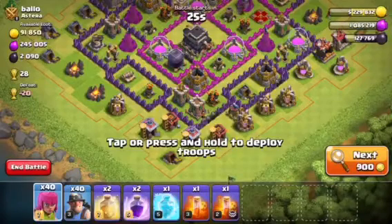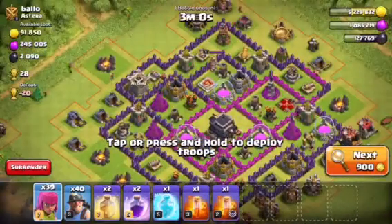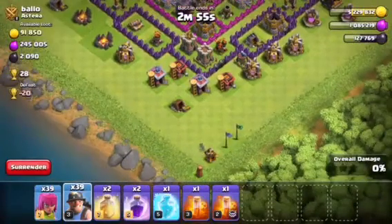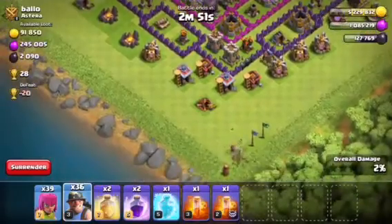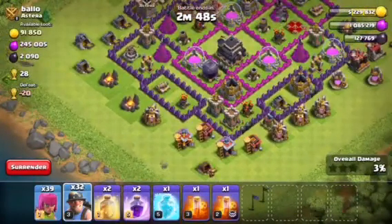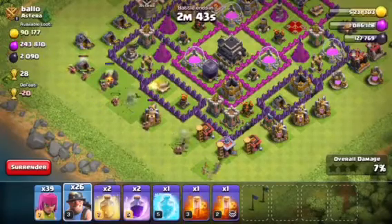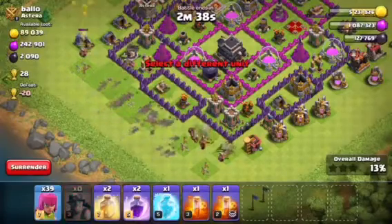I don't want to bully this guy, but 2,000 dark elixir — I just want to show you guys how overpowered this deck is when used on Town Hall 9. Of course we're going to three-star this. He has no clan castle troops. So yeah, level 3 miners — you guys should get them. They're the best farming troop right now at Town Hall 10, and they only cost elixir, not dark elixir. So if you want to start farming dark elixir, go with miners.